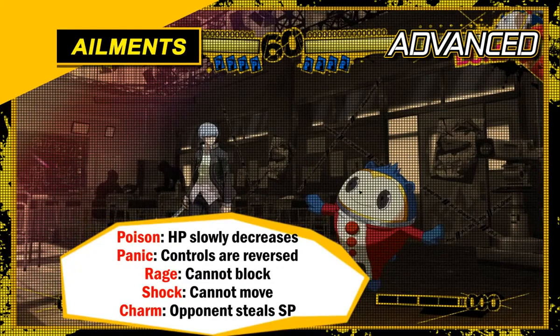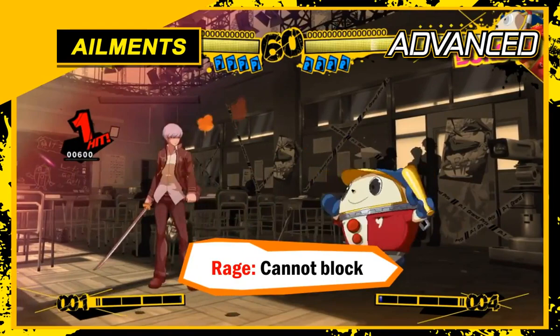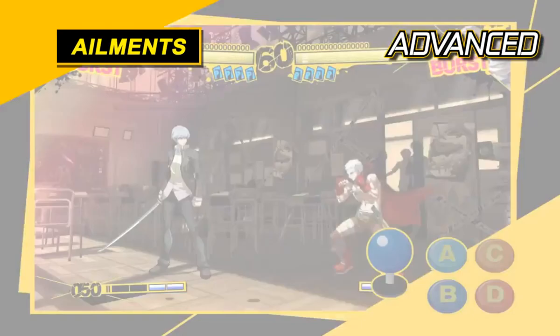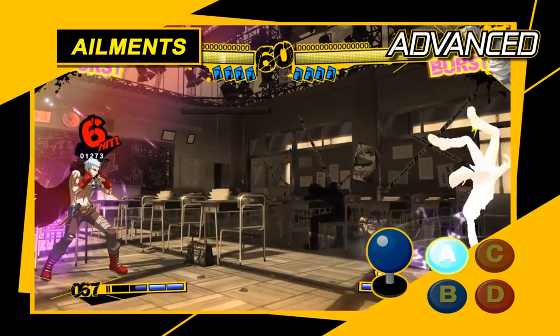If you're hit with a status ailment, you'll be at a disadvantage, so be careful. Ailments include poison, which drains your HP; panic, which reverses your movements; rage, which prevents you from blocking; and charm, which slowly drains your SP. Shock is especially dangerous since it will prevent you from moving — several opponents such as Akihiko can inflict this ailment, so be on guard. You recover from ailments by attacking the opponent or by letting some time pass.